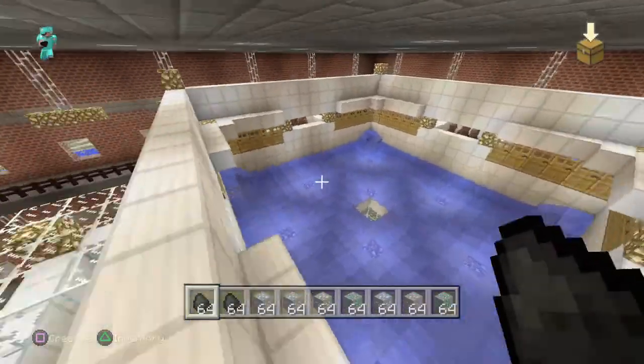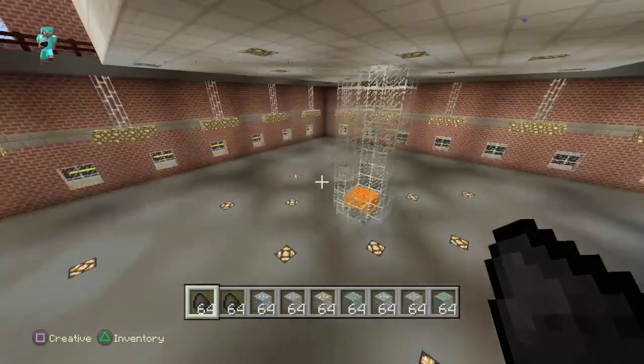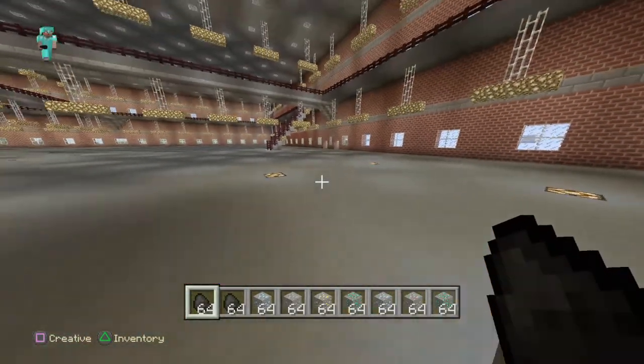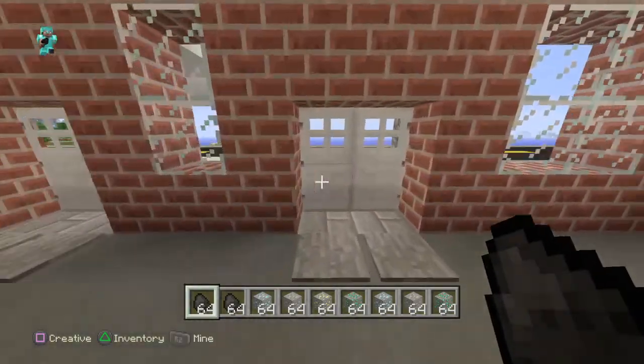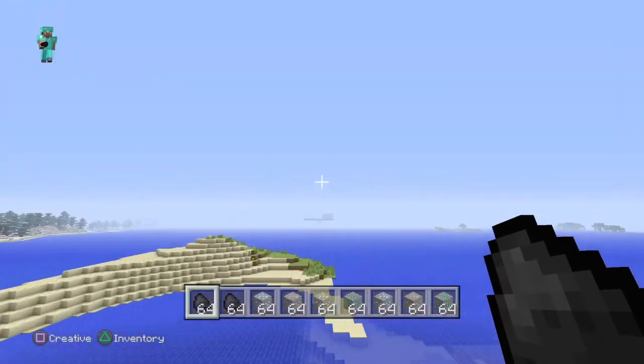Iron golem farm — those guys shoot down there, shoot down the tube into lava, and get sucked up by the hoppers. That's the iron golem farm. I also haven't tested that out yet, but it seems like that should be a good build.